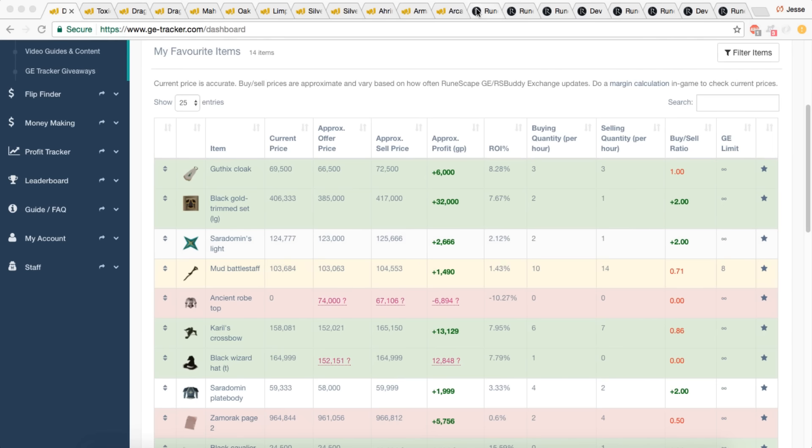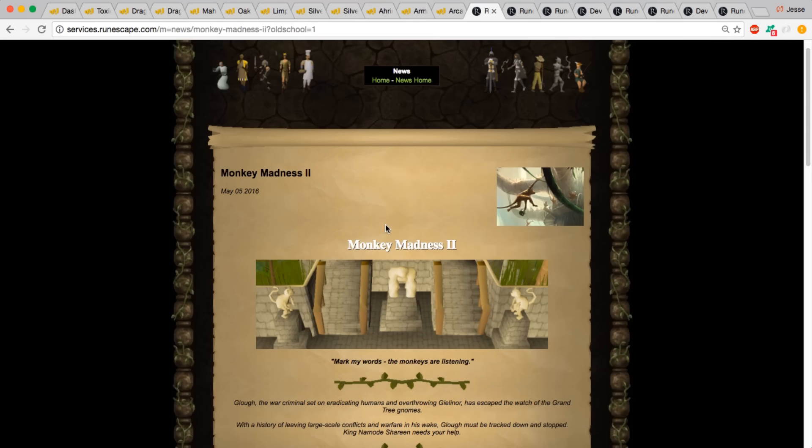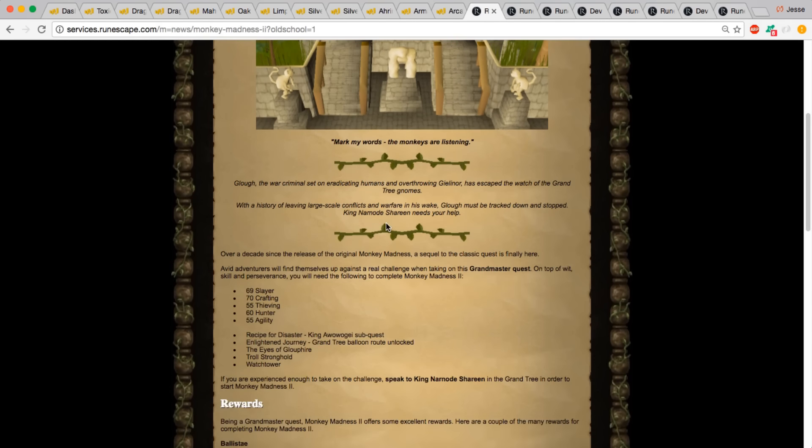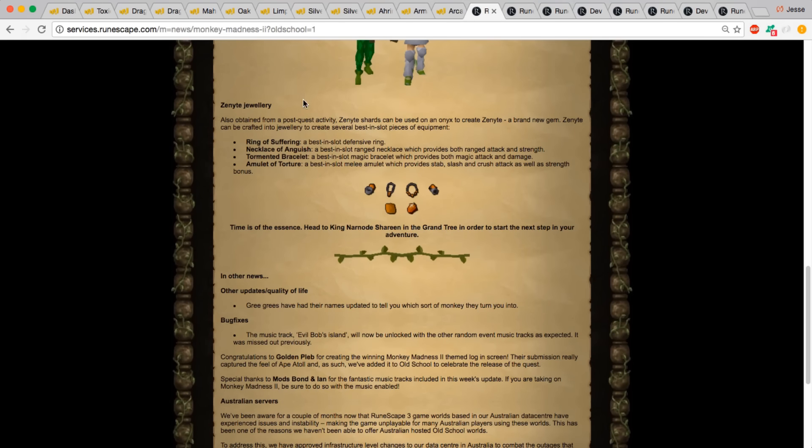The first item is Monkey Madness 2, which was released on May 5th, 2016. With Monkey Madness, they introduced some best-in-slot gear — basically Zenyte Jewelry. To obtain Zenyte Jewelry you had to kill Demonic Gorillas. This was a PVM update, and when you think about a PVM update, merchants and the overall community try to invest in items they believe are going to be useful for killing those bosses.